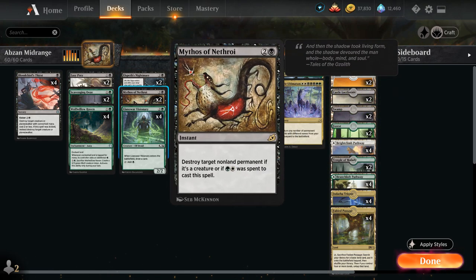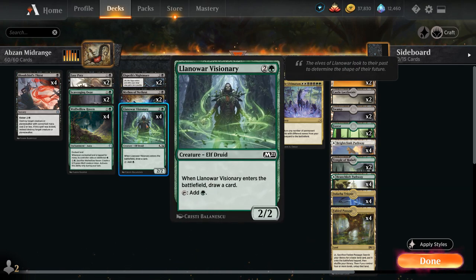Then we've got 2 copies of Mythos of Nethroi, which is one of the incentives for going into white instead of just being black-green — can destroy any non-land permanent as long as we spend green and white mana to cast it, otherwise can take out any creature. And then we've got the full playset of Lenore Visionary, draws a card when it enters the battlefield, and also helps us ramp into our bigger stuff a turn sooner.